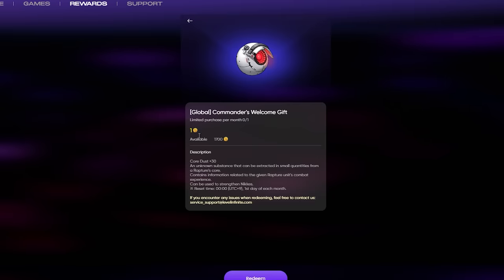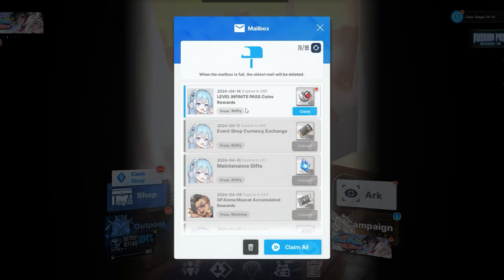I redid it because it asked me to put in my profile picture username and some other account information. I entered that info and hit Redeem again, and now it popped up in-game. It will then ask which server you want to add it to, so select the proper server and you're good.